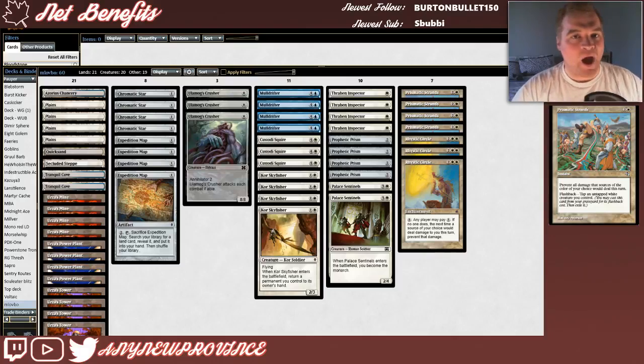We're also running another powerful white fog effect: Prismatic Strands. It costs two and a white for an instant that says prevent all damage that sources of the color of your choice would deal this turn. It also has flashback, which means you can cast it out of your graveyard by tapping an untapped white creature you control. Not only is this flashback cost criminally cheap, Prismatic Strands is just an awesome card to be playing in the Pauper format — most of your opponents are going to be on mono-colored strategies, or the threats you care about might only be of a single color.